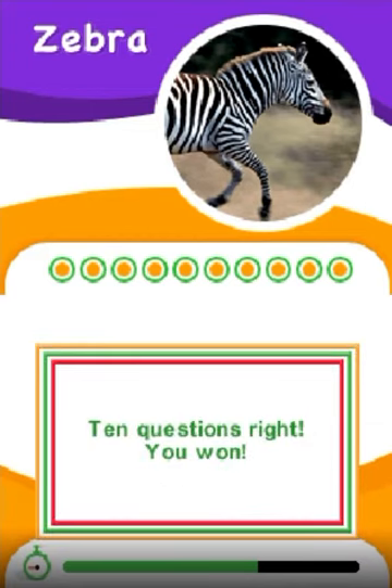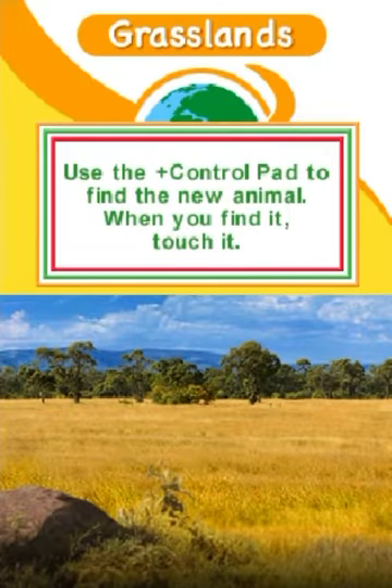Ten questions right! You won! Yes! It's a first time! Use the control pad to find the new animal. When you find it, touch it.